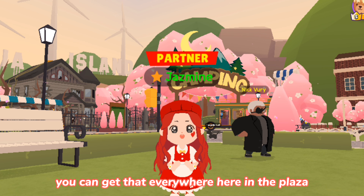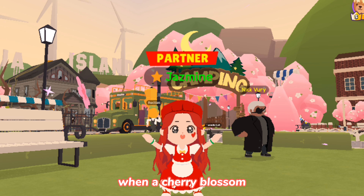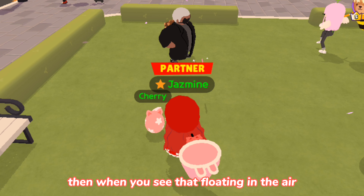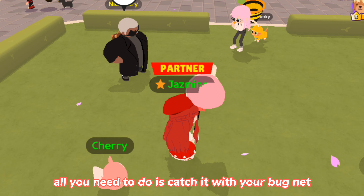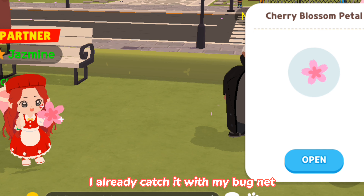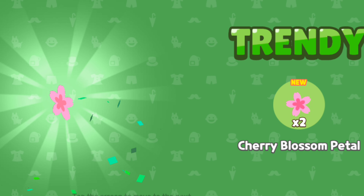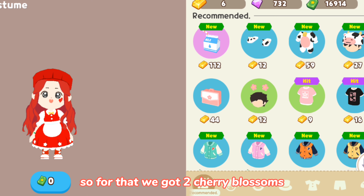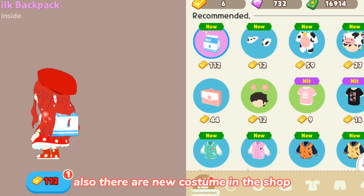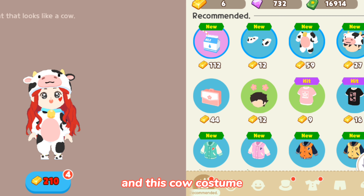You can get Cherry Blossoms everywhere in the plaza. I'm just dancing in the plaza when a Cherry Blossom floated toward me. When you see one floating in the air, all you need to do is catch it with your bug net. I already caught it, and then you open it to see how many petals you got. We got two Cherry Blossoms from that one.